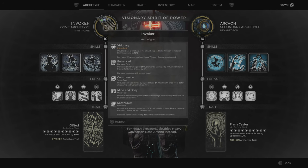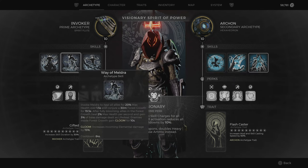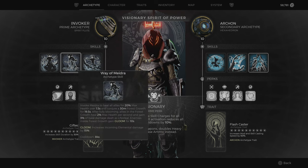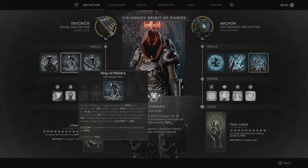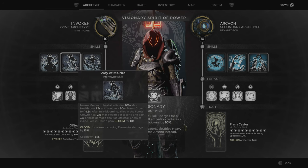Let's check the archetypes. I use the Invoker as primary because it doubles your skill charges and skill activations reduce your cooldowns. So we have two charges of Havoc and two charges of Wave of Maedra — it's really useful to have an extra charge for your Havoc. Wave of Maedra invokes Maedra to heal all allies for 20% max health over 1.5 seconds and conjures a 30-meter Forest Growth for 20 seconds. After fully blooming, allies in the Forest Growth heal 2% max health per second and gain 3% base damage dealt as lifesteal. Enemies inside the Forest Growth gain Gloom for 10 seconds, increasing incoming elemental damage by 15%. This heals you constantly, gives lifesteal, and enemies take extra elemental damage — perfect for Havoc Form.